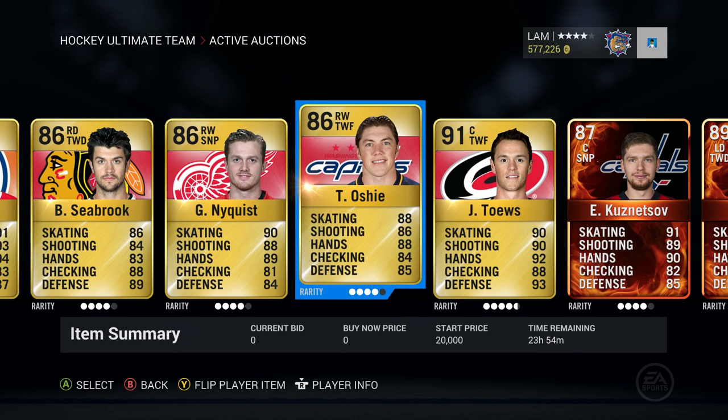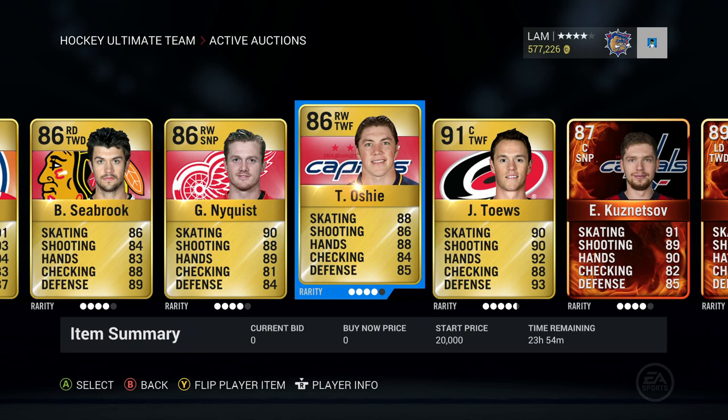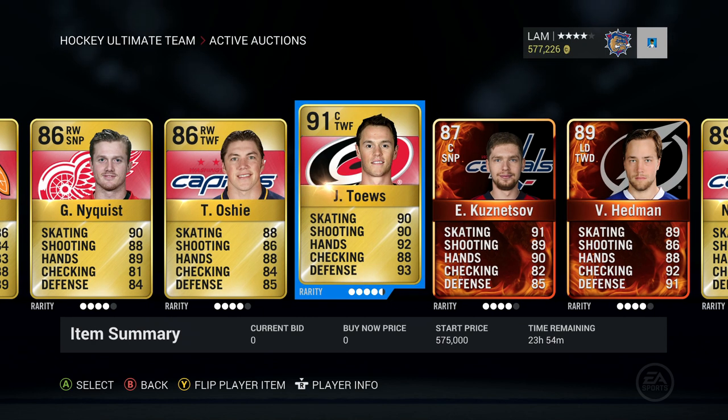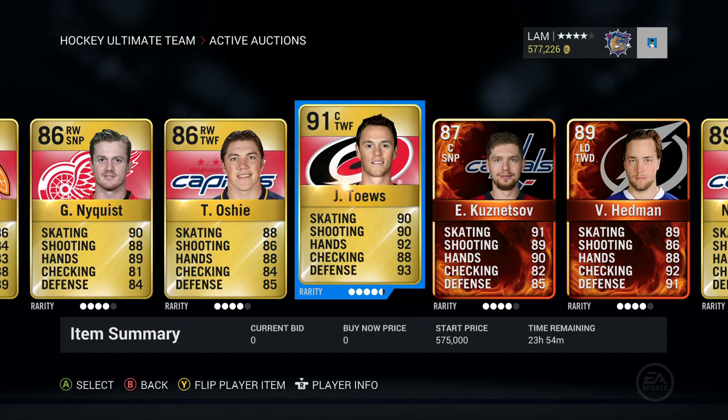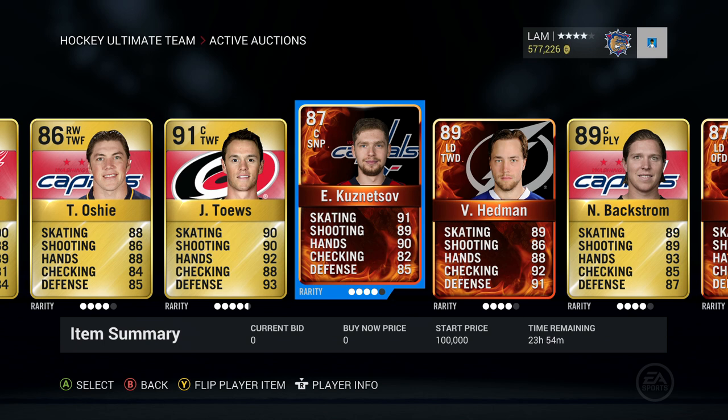Next up is TJ Oshie, 86 overall right wing, two-way forward, start price 20,000 coins. We got a whole variety of players in this trade block. Next up we got Jonathan Toews, 91 overall, start price 575,000 — you can find him on the Chicago Blackhawks. I'm expecting that Toews and Kane are gonna get a lot of trades this trade day.